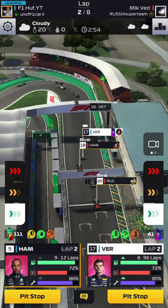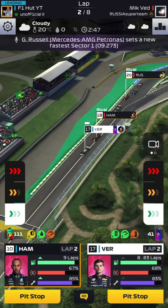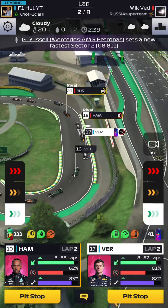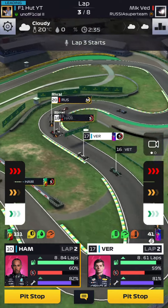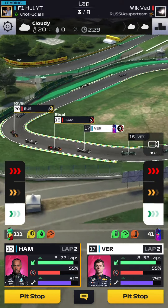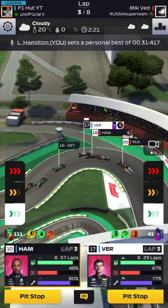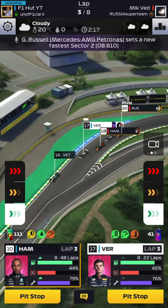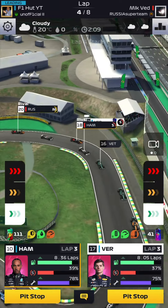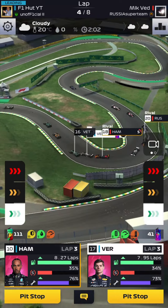We got a perfect start — Lewis is up in P9, Max in P17. The three-five strategy I'm using isn't the best if starting midfield or top 10; four-four is better then. But the undercut is very overpowered around tracks like Brazil, Zandvoort, and Red Bull Ring — small tracks where you can gain three to four seconds with an early undercut. This should work well for Lewis.